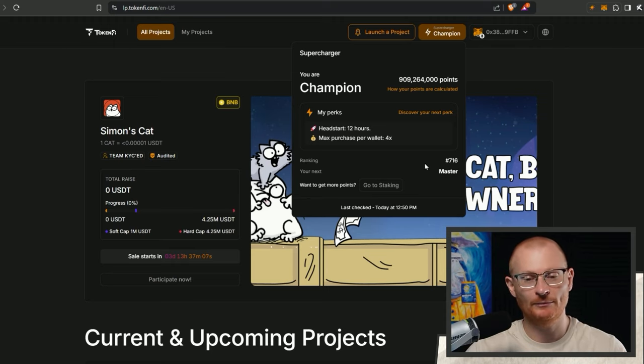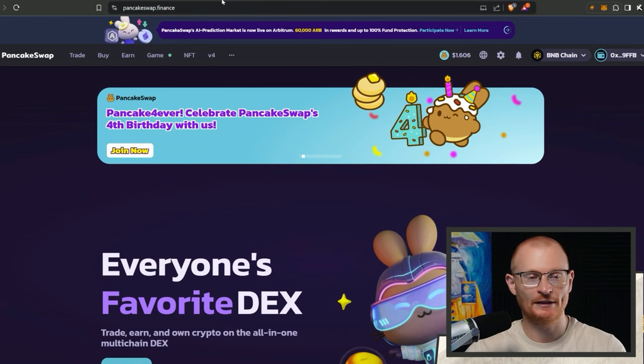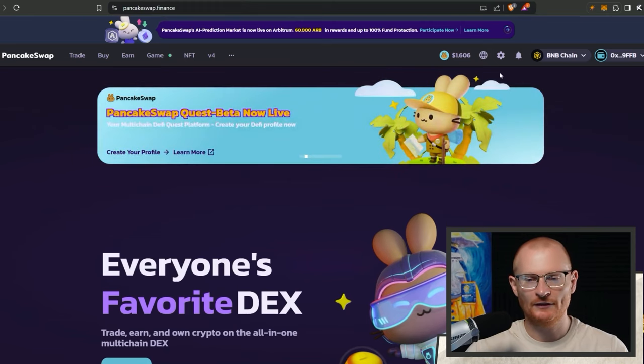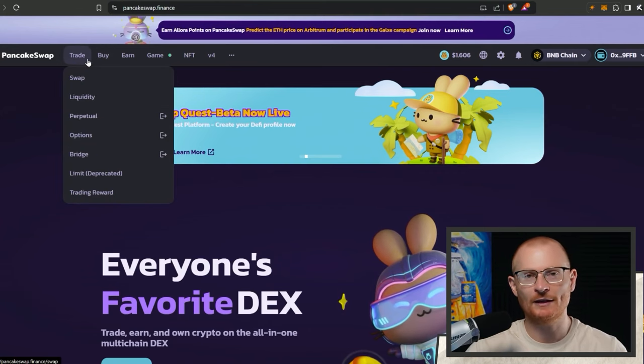I have to get higher so I need to figure out how many points I actually need. I have to go to PancakeSwap Finance. I do think that if you're a champion you will get an allocation, but I want to stay in master at least for this wallet. I've got plenty of conviction for this and you have to go with your conviction.